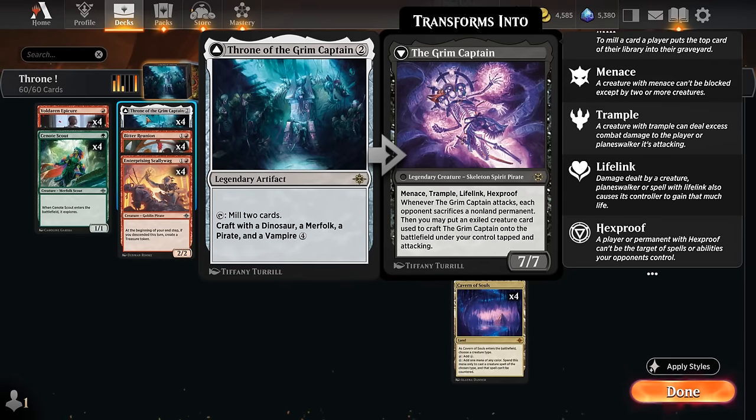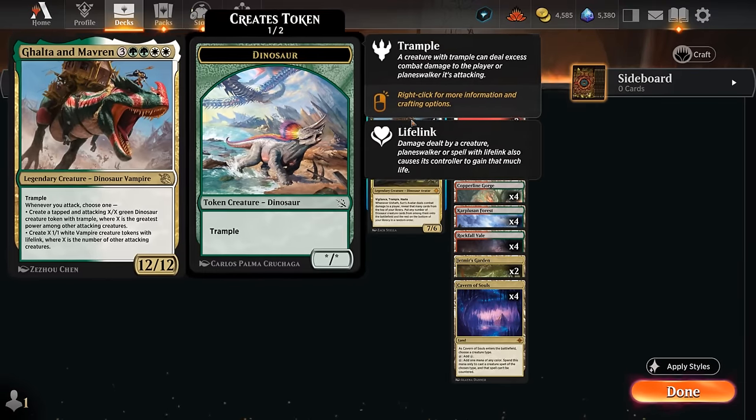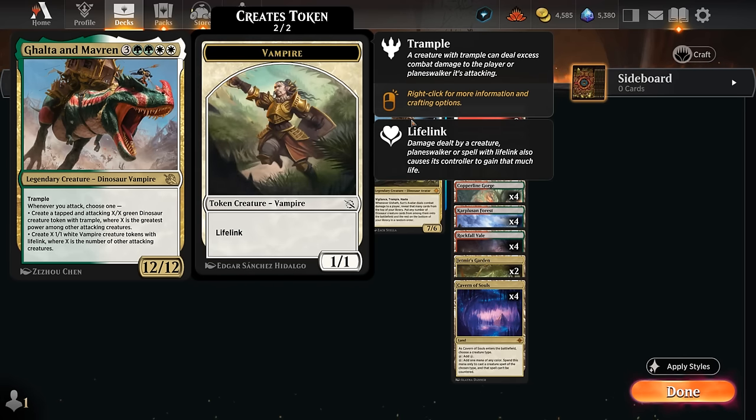So what creatures are we trying to cheat into play with our Grim Captain? There are some expensive dinosaurs — Galta and Mavren is one of them, and it also happens to be a vampire. Having two of those creature types is very helpful; it means we can craft either as a dinosaur or as a vampire, which is quite flexible. Then we'll be able to put a 12/12 trampler into play that can immediately hit the opponent and hopefully close out the game. If we do get to untap with it, it can still provide value by making additional dinosaur tokens or lifelinking vampires, although we don't get that trigger the turn we cheated it into play since it's already tapped and attacking.